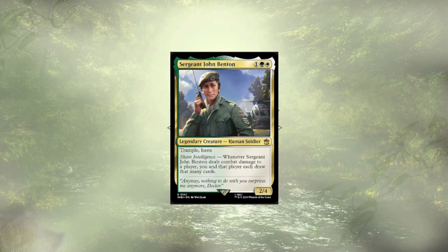Sgt. John Benton follows up. He's a Trample Hasty 2/4, and whenever he deals combat damage to a player, you and that player each draw that many cards. This is very similar to the Wedding Ring from a previous deck. I just don't like pushing our opponents ahead, and 2 damage is really insignificant. In this deck, I just don't think he belongs.